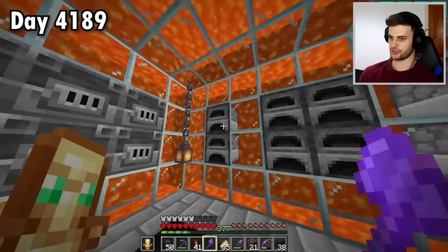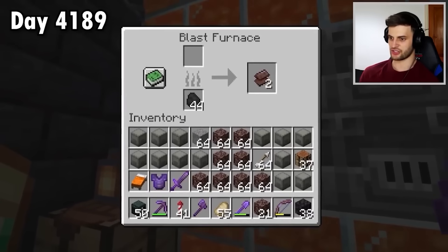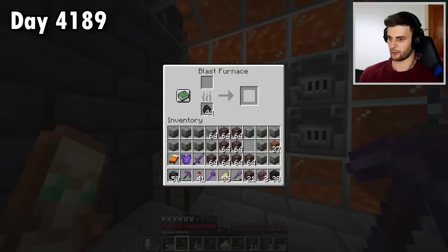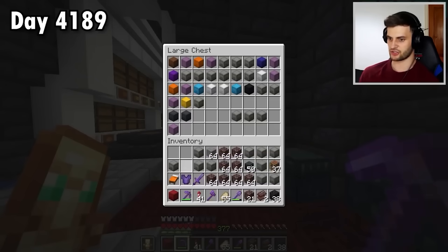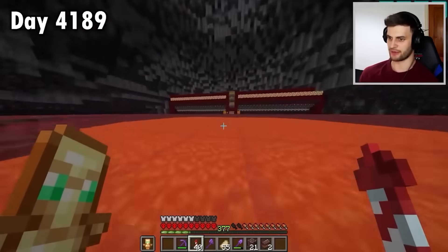Before I set this other one smelting, I'm just checking to make sure there isn't any lingering ancient debris in this room. Because just as I suspected, there's two netherite scraps sat in there — there always is. I'll take that with me. Offload the empty shulker boxes. So I've got four pieces there as well — four ingots. That makes me very confident that this is going to give me loads.